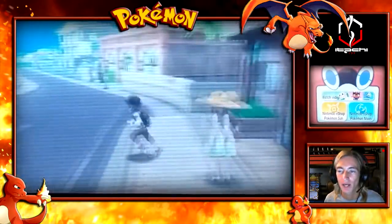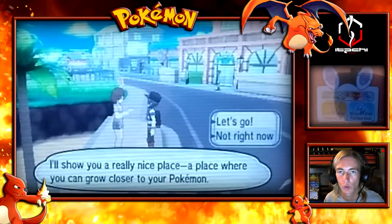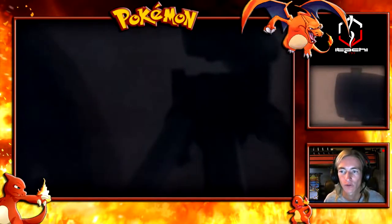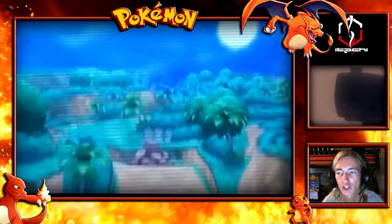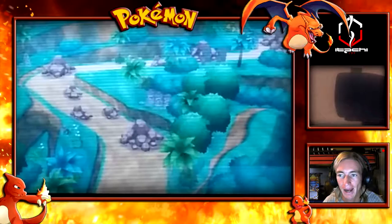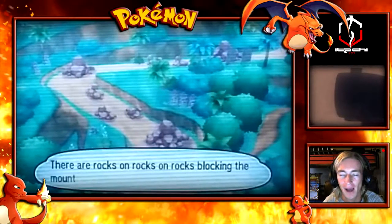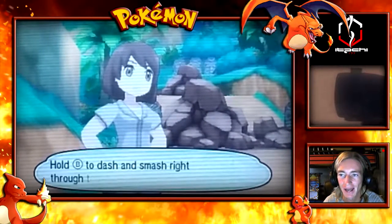There's one more thing to do in the city. This lady is going to take us out to some extra route where we can finally use our Tauros and see it in action. All we have to do is hold down B while moving and the Tauros will go super fast, using its horns and blasting through all the rocks and rubble, dashing all the way to the top and to the end.